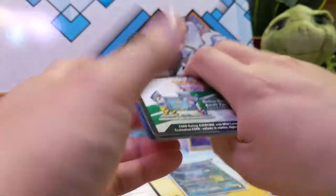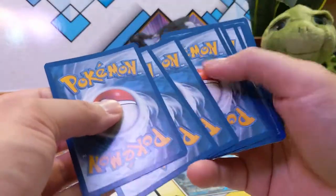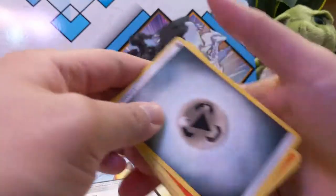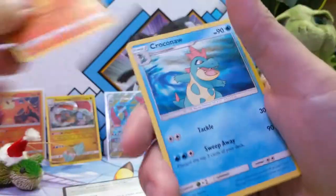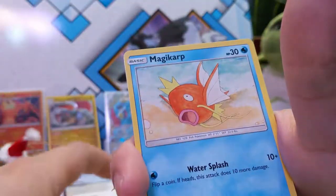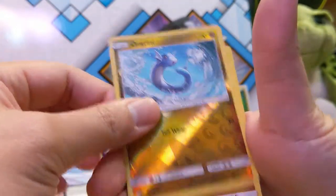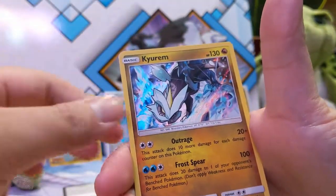Pack five: metal energy, Heatmoor, Feraligatr, Dragonair, Tratini, Vibrava, Magikarp, Changmoo-oh, Litton, Tratini reverse, and then a Kyureum.